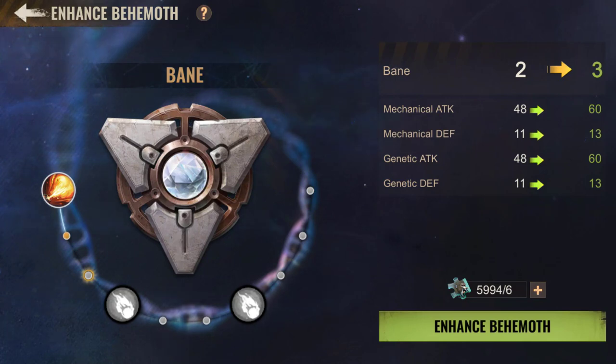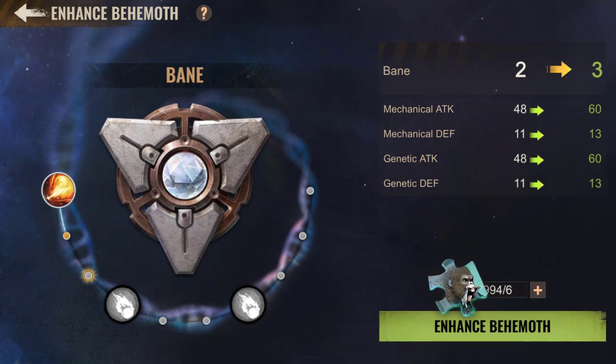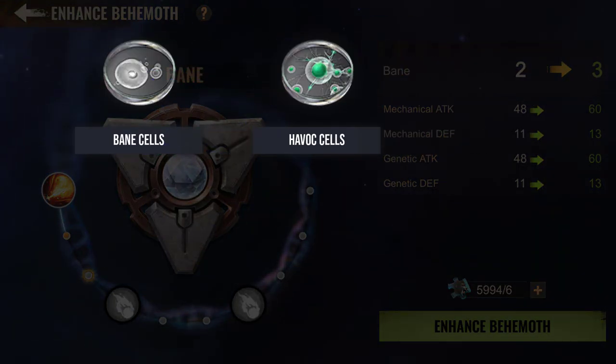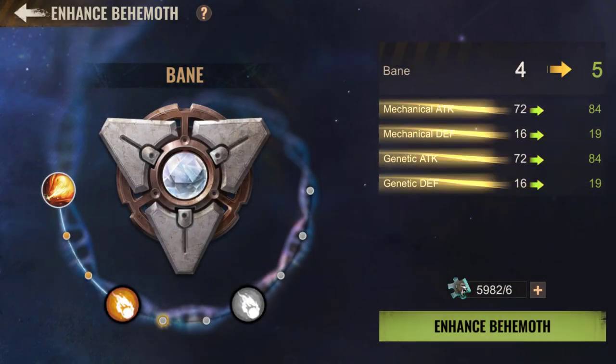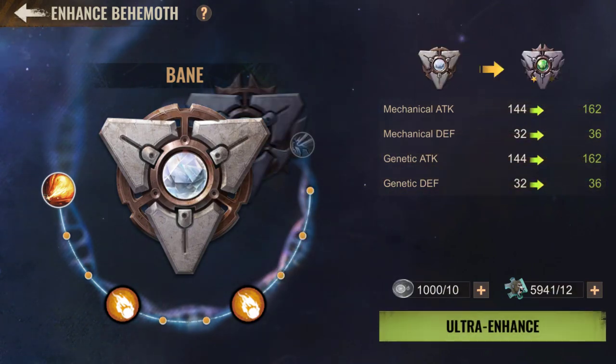Now let's talk about the enhancement system. We can see the main skill at the beginning of the half circle, then two sub-skills that you unlock as you progress. The enhancement also improves overall statistics. To enhance this part, you need Behemoth cells — similar to hero fragments. You also need different cells specific to each level: Bane cells, Havoc cells, Scourge cells, Cataclysm cells, and Abaddon cells. We haven't received enough PTR items to show a full maximization, but we can see it works despite some visual bugs.